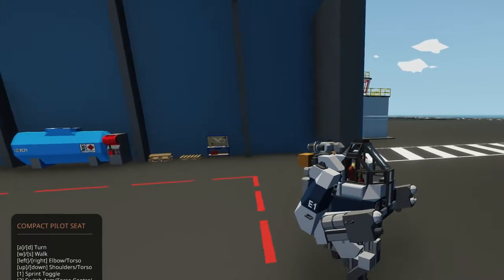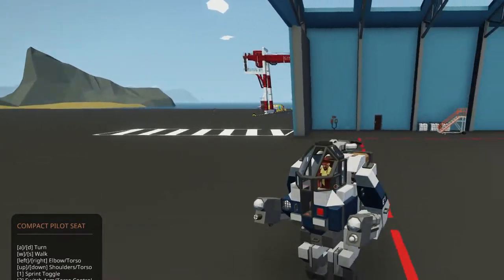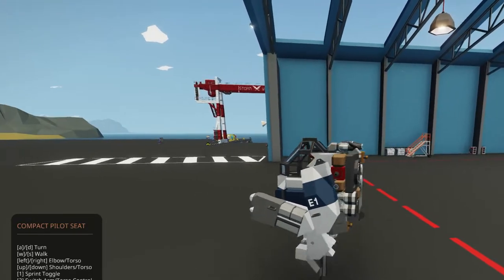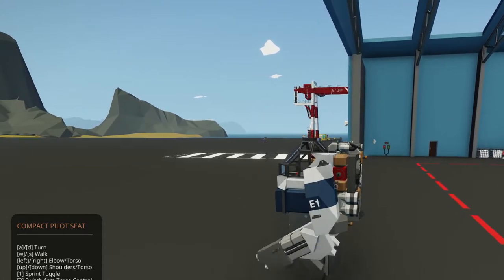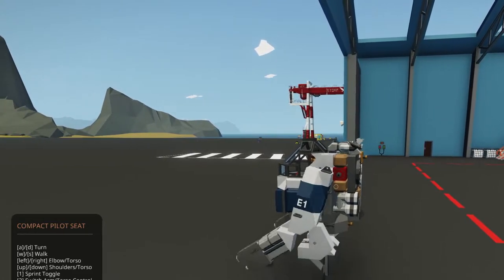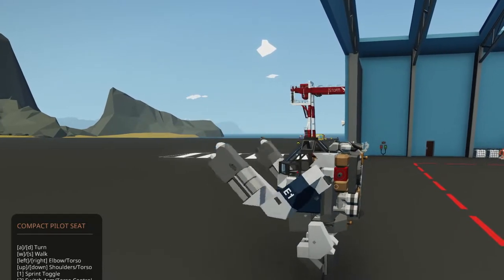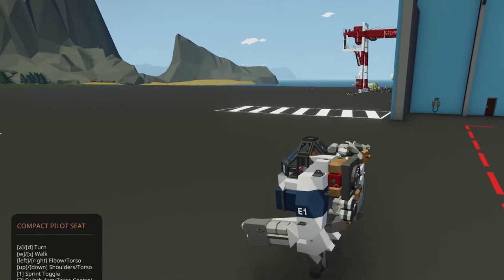Let's see — ASD turn. A little tap dancing turn. Then walking. Let's see: right elbow, left elbow. That's left arrow, right arrow. Up, down, left arrow, right arrow. Should that generator be on all the time? I assume it has to be.